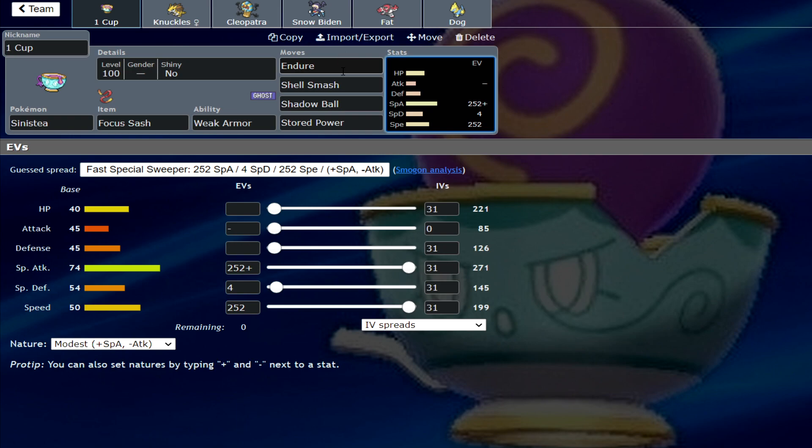I'm running the identical set to what I run on Poltergeist: Focash Sash, Weak Armor. That allows you to get off the Shell Smash freely, but also if they have something like First Impression, or if you don't have a chance to Smash, you can at least Endure, get your Weak Armor boost and then go from there. The team is going to be in a Pokepaste in the description if you want to try it yourselves.